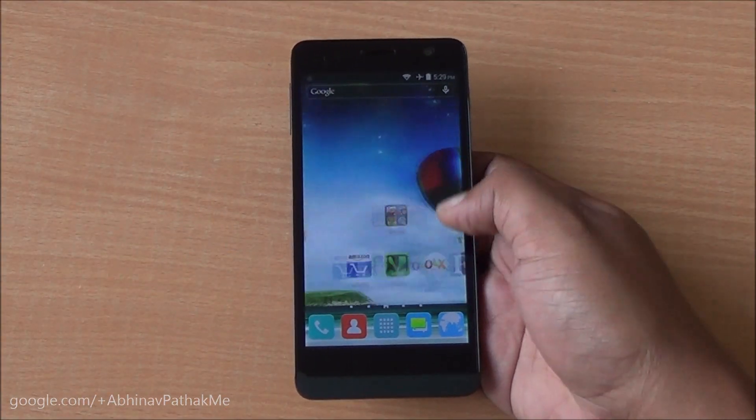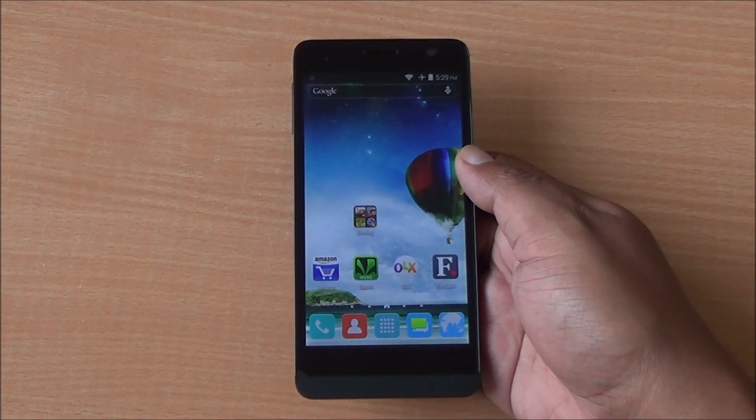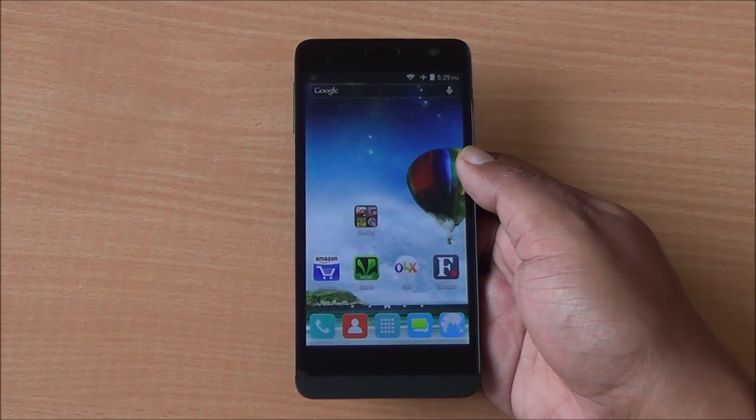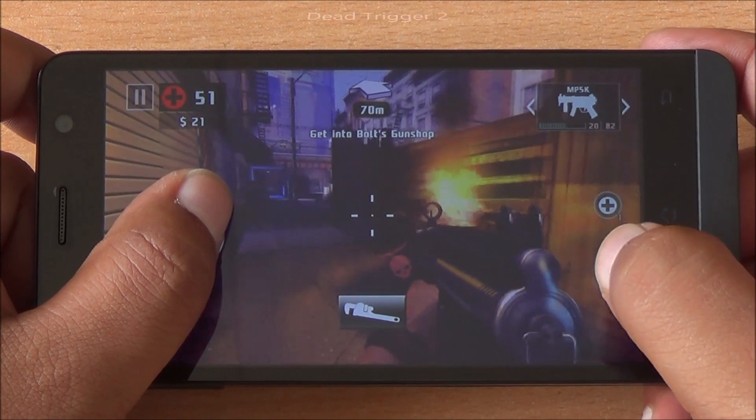Hi everyone, this is Abhinav from Phonebunch and today we are doing the gaming review of the Carbon Titanium S5 Ultra, available for about rupees 7000. It comes with a 5-inch QHD display and a quad-core processor.